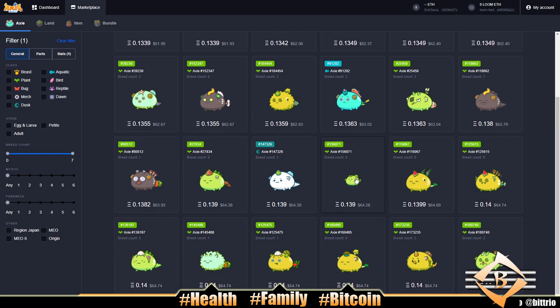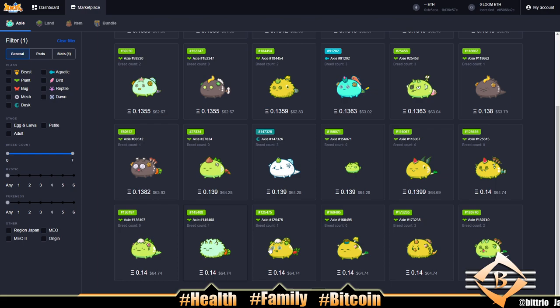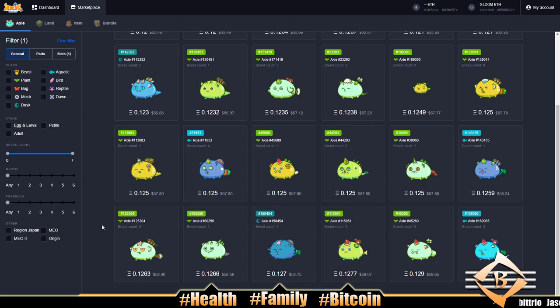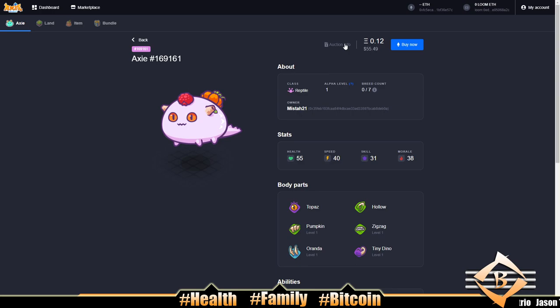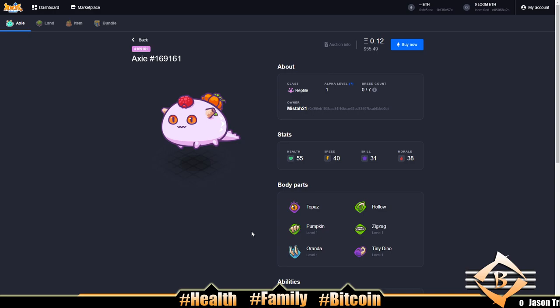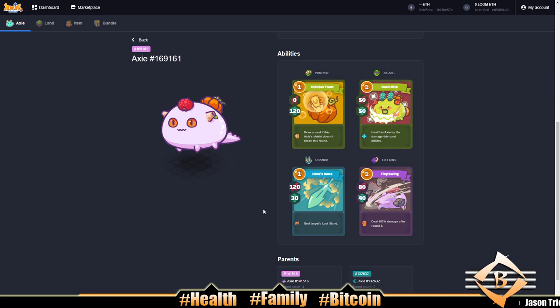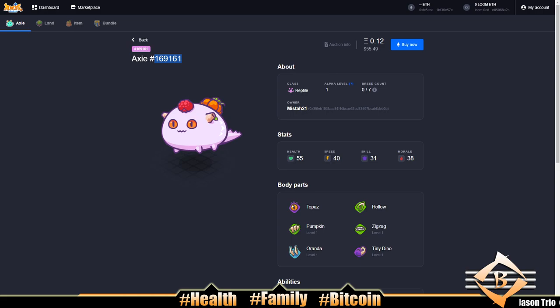We're on the last page for our tank search. Going back a few pages — I think it was page four or five — here's the guy: 55 health reptile with Pumpkin back, a heal, and a decent on-class tail. He's a virgin. Pumpkin is really strong, 55 health is okay, and against aquatics he could do some work. I'd go $55 for this guy.